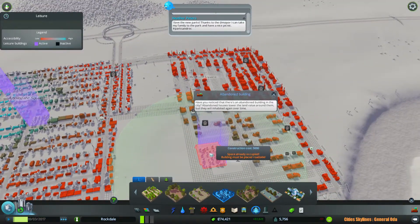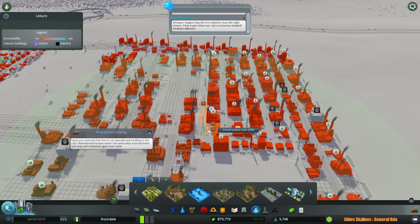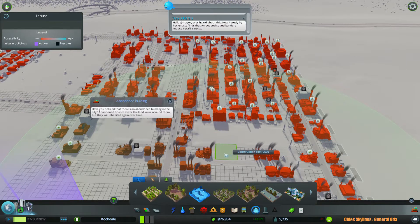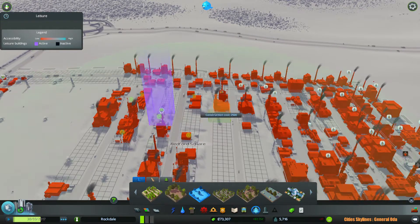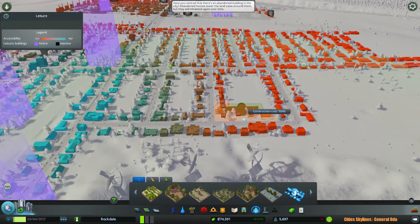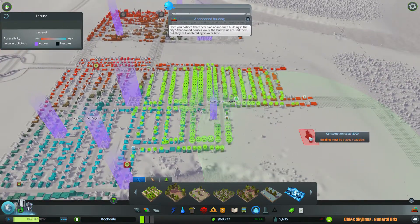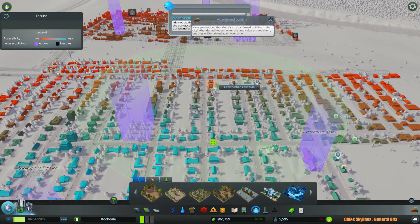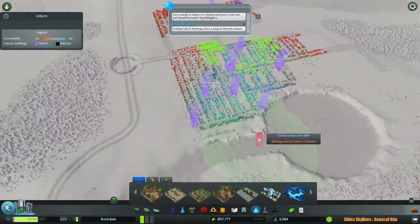They're happy, although I probably placed it in the worst possible spot. Now let's just build a small park — lots of trees. Seems like people are happier now that they can breathe. Let's actually build a botanical garden so that people can relax. The people are happy once again. We didn't even have a dog park — we'll place it right next to the highway. Ta-da! Happy people!